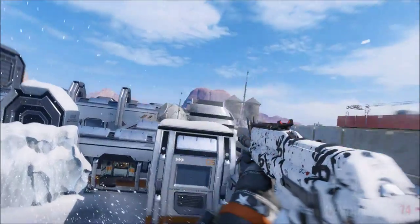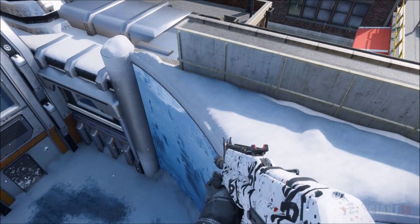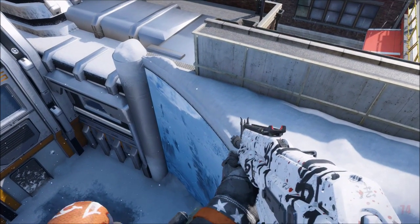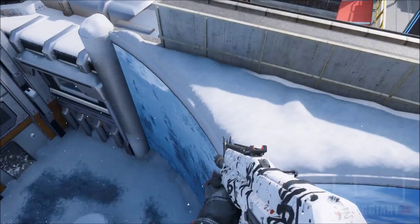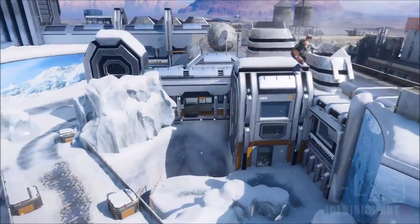This is what you have to do: just wall run, aim towards the window, double jump, and you should be able to grab an invisible barrier. It's super simple because it only took me around three attempts. This is crazy.